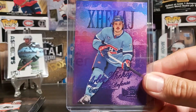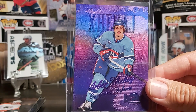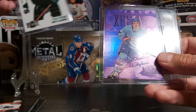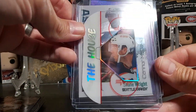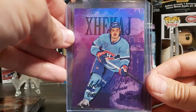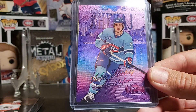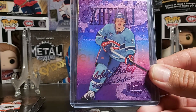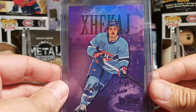That was our box of Metal Universe Skybox. Our top cards were probably these three: the Aspect rookie of Shane Wright, the House of Connor McDavid, and that nice purple Retro numbered out of 199. I'm happy with that. Thank you very much for watching. If you enjoyed the video, please click the like button, subscribe to the channel, and I'll see you later — take care, bye bye!